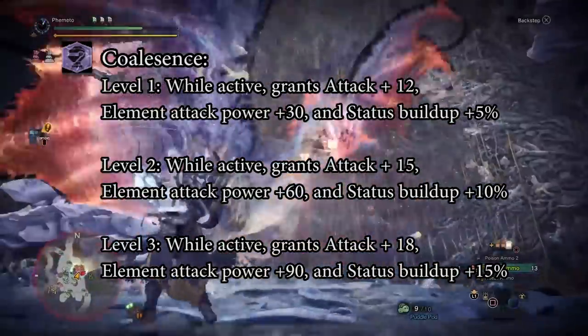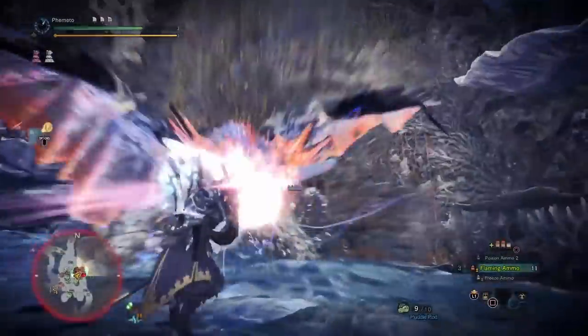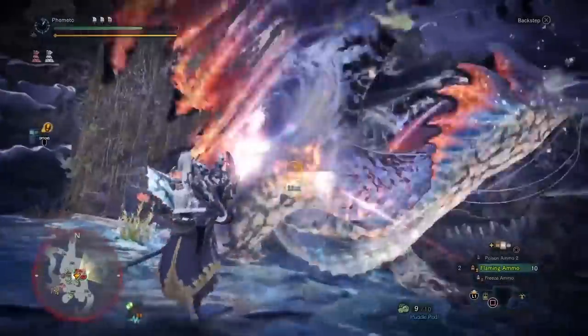To put it in relative terms, rank one is basically like getting Attack 4, Element 1, and Status 1. Rank two is Attack 5, Element 2, Status 2. And rank three is Attack 6, Element 3, Status 3. It's a lot of extra stats.